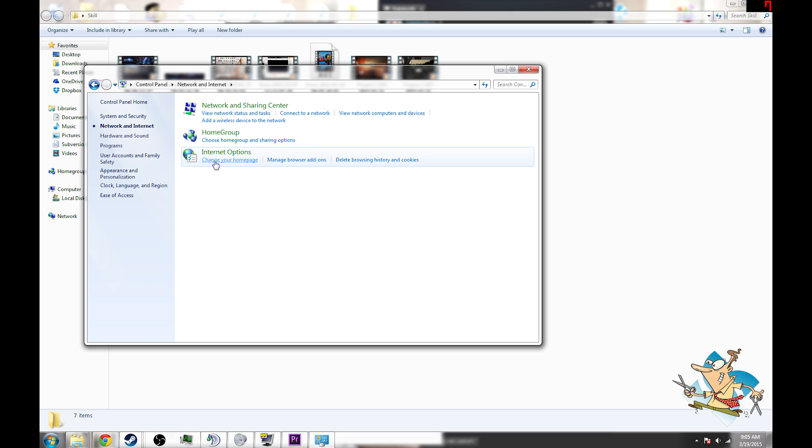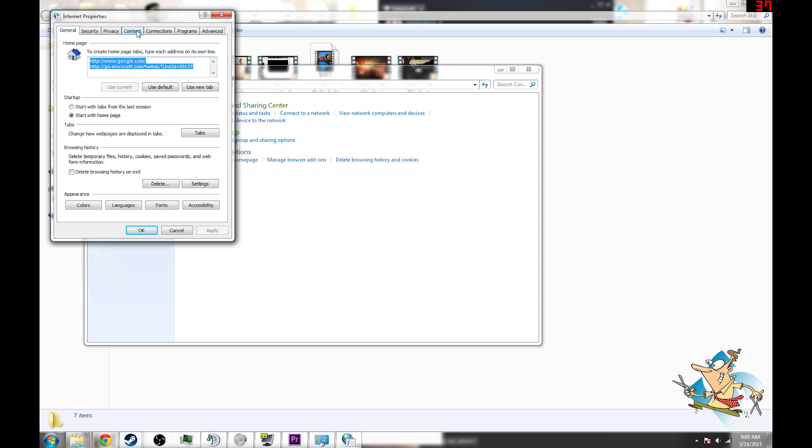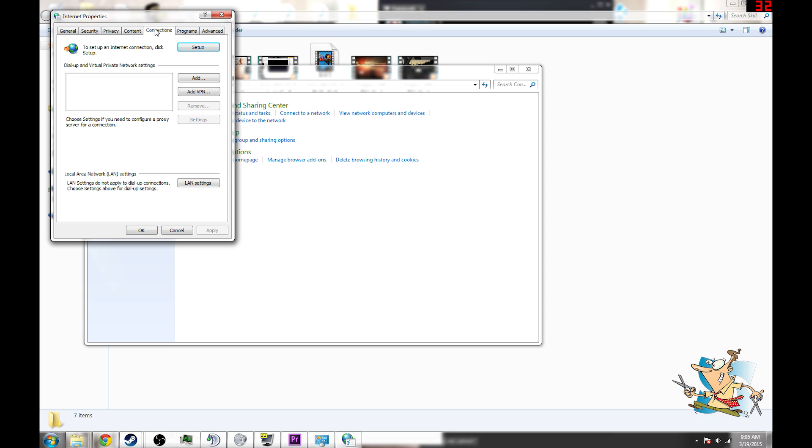So we're going to go to Control Panel, click on Internet Options. We'll go to Connections, then LAN settings here.